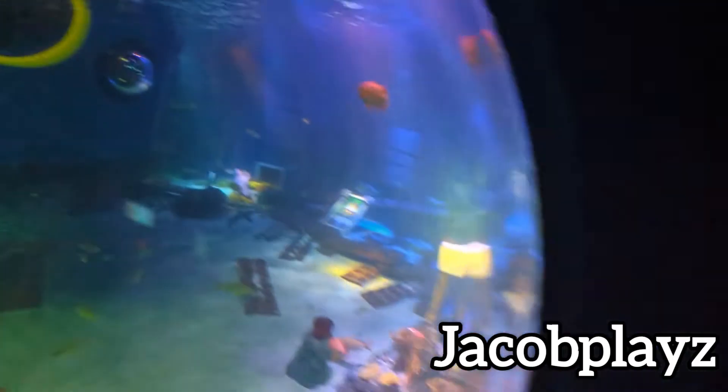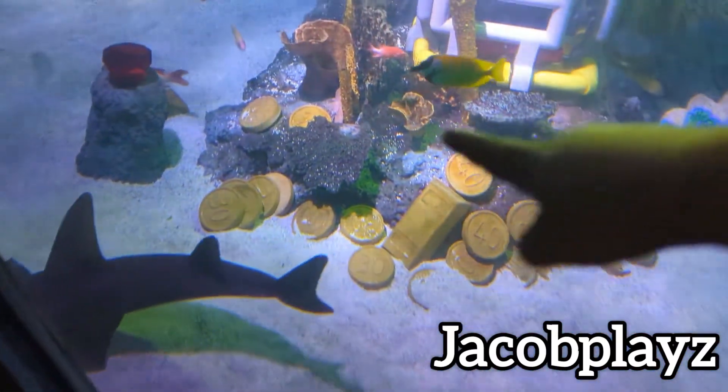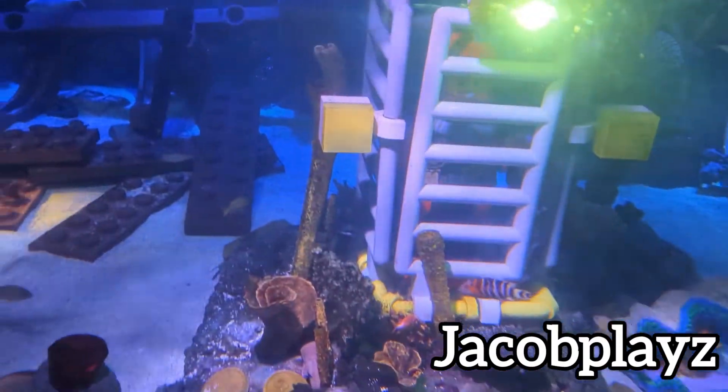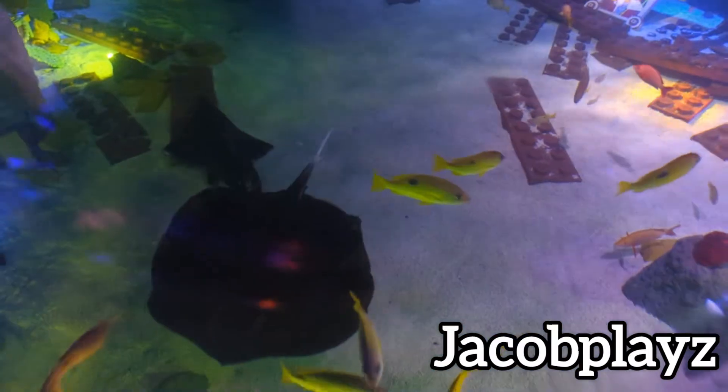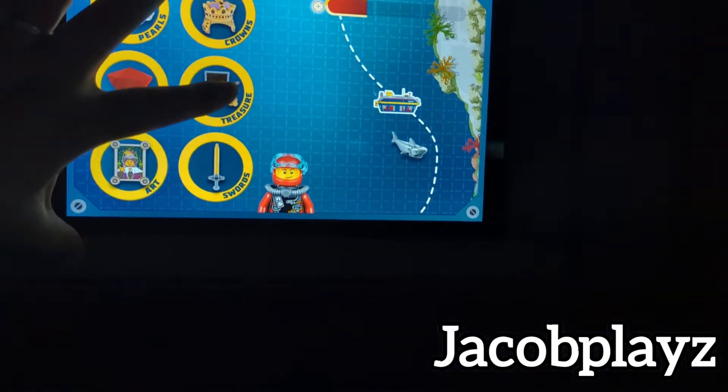They don't seem to be taking any of those surprises. Nice little shark. Don't forget about Cownose Stingrays — they're cool too. They swim in groups and use their wings to kick up the sand and find hidden food.